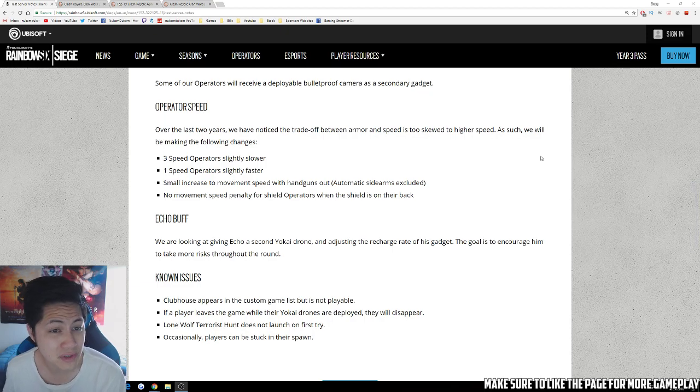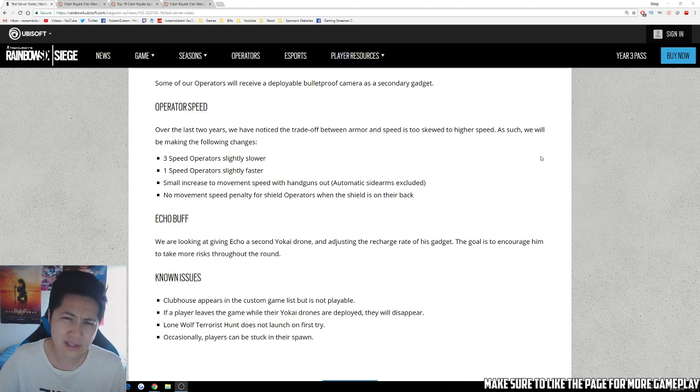Operator speed: over the last two years, they noticed the trade-off between armor and speed is skewed toward higher speed. So they'll be making the following changes: three speed operators will be slightly slower, one speed operators will be slightly faster. Also, there's a small increase to movement speed with handguns out — automatic sidearms excluded. So you get faster movement speed if you're using a handgun, but not an automatic SMG sidearm. Similar to Counter-Strike where you run faster with knife out, in Rainbow Six Siege you'll run faster with your secondary pistol out.